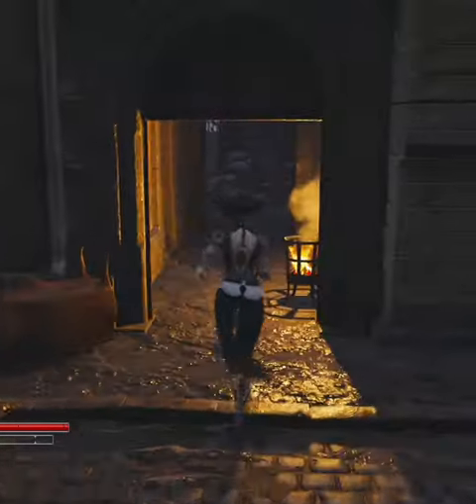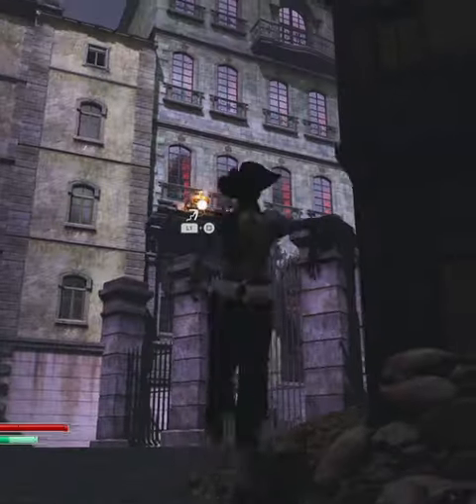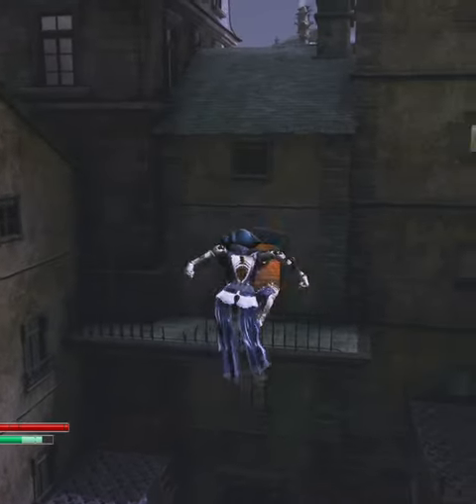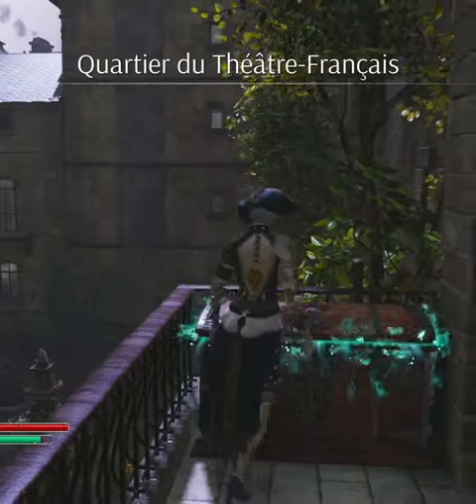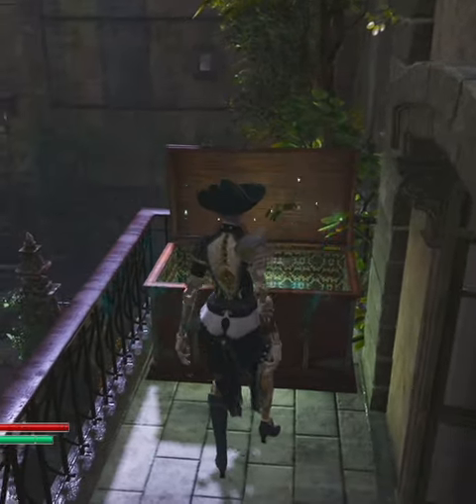We're going to come straight up and drop off. In here, we're going to have another anchor point. We're going to jump across this way, jump across this way. And here we'll have our item.